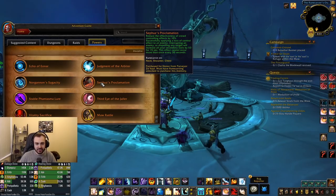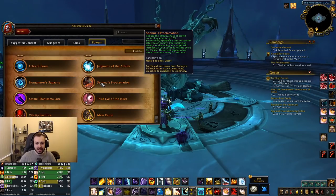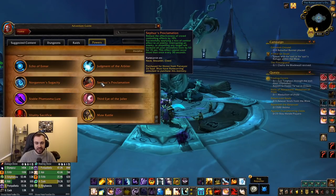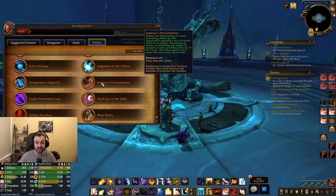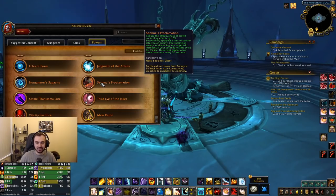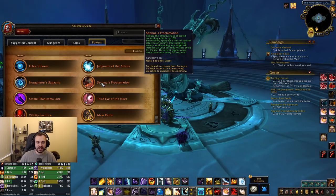We've got Cephas's Proclamation: reduce the effectiveness of crowd controlling effects by 10%. Successfully applying a loss of control effect to an enemy, interrupting an enemy, or dispelling a target will increase your secondary stats by 53 for 15 seconds. This cannot occur more than once every 30 seconds. I'm not going to go too much into this — I just want to gloss over the powers themselves rather than getting too analytical. I will do a tier list video coming up next where I'll talk about these powers in more depth.